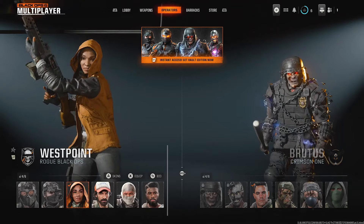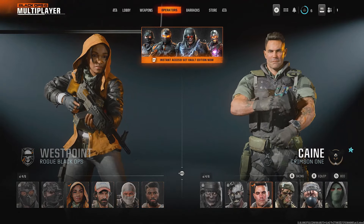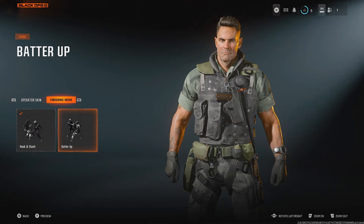Now that we've equipped it for this player, we also want to do it on the other side to ensure that no matter which team we're on, we're going to get that same finishing move. So I'll select this character, go over to Finishing Move, and set it to that one as well — but feel free to mix them up if you'd like.